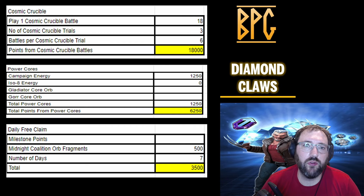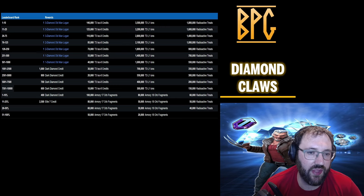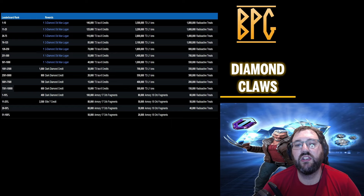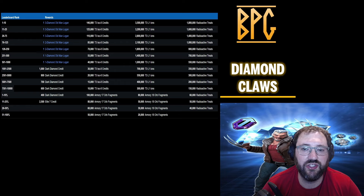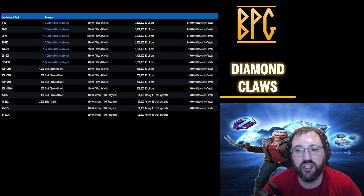Why is it so important to spend power cores on this event? There's a leaderboard. Let's be honest — free-to-play players probably won't crack the top 1,000, so skip the diamond Old Man Logan. But the Radioactive Treats, T3 L1 ions, and T3 ISO-8 credits are critical to getting into Dark Dimension 8, and anyone will tell you that getting Dark Dimension characters quickly is one of the biggest roster improvements you can make.